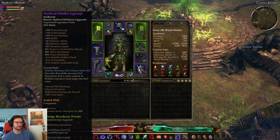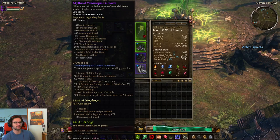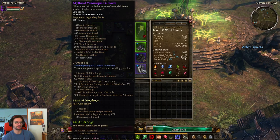For the pants, I'm using Mythical Nidal's Leggings, mostly because of the bonuses to Shadow Strike via Nidal's Justifiable Ends, and also plus two to Vulnerability, which is obviously nice for an Occultist. For the boots, I'm using Mythical Venom Spine Greaves, again for some Shadow Strike bonuses via Nidal's Justifiable Ends, and also a pretty decent Venom Spine proc.